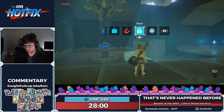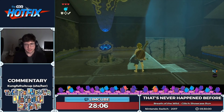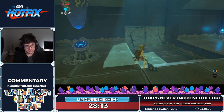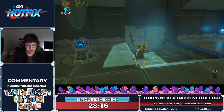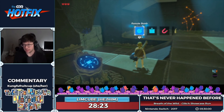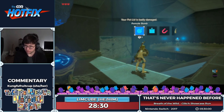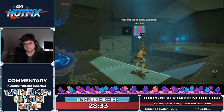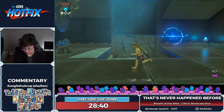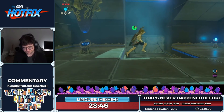We just unlocked the Bombs rune. In the past, Stasis was our number one rune for movement, but Bombs is now by far the best rune for movement in this game. We're going to use the wind bomb technique here, which we can only do with bombs. We'll be using it a lot — that will be our main movement in the overworld.